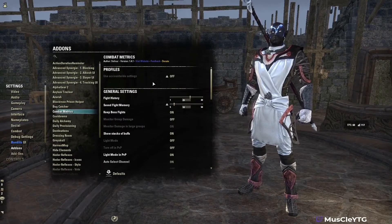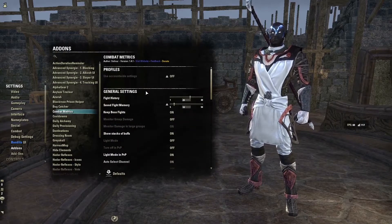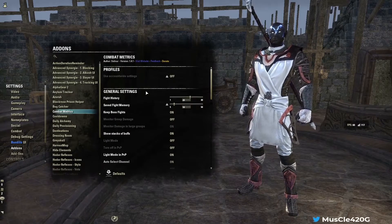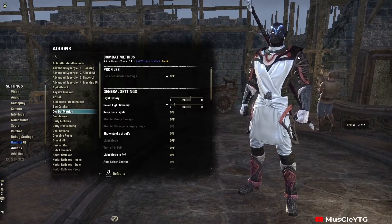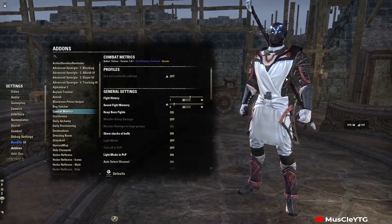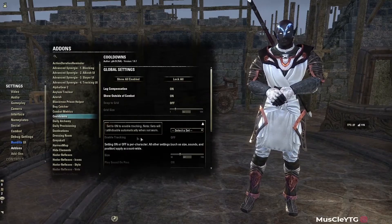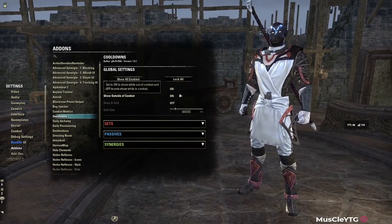Combat Metrics is definitely an add-on anyone should get — even PvPers. It shows your fight history, damage taken, damage output, how you died, and your build. It has everything. I would definitely recommend having Combat Metrics.